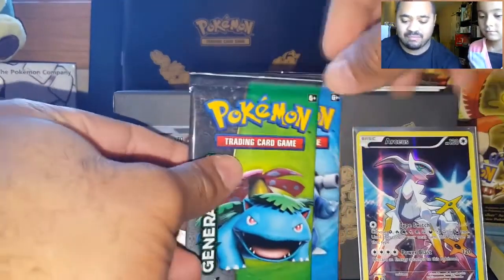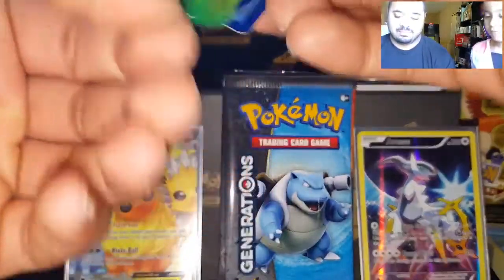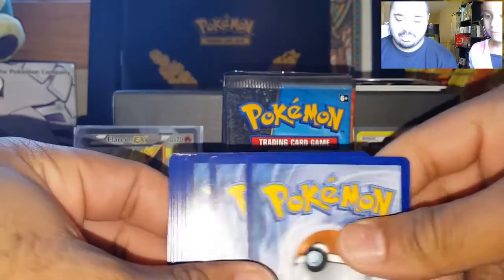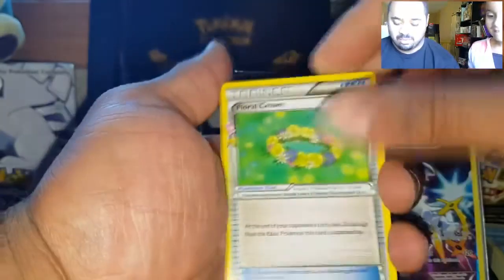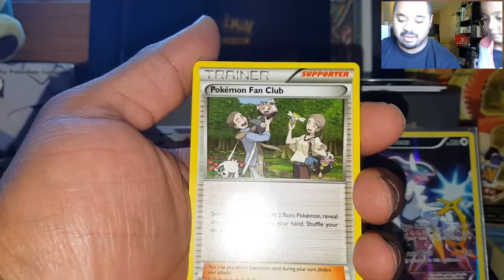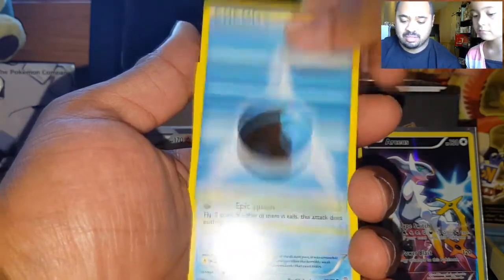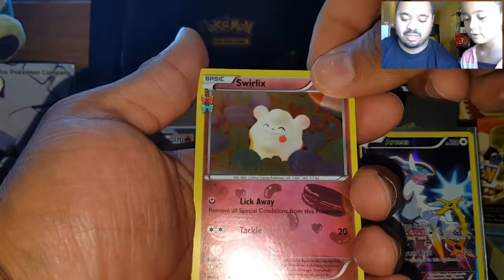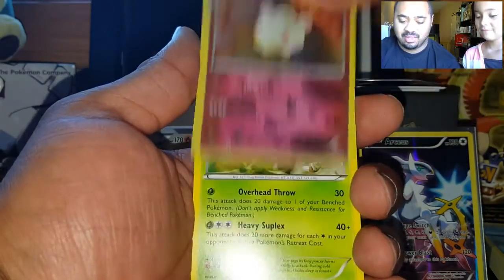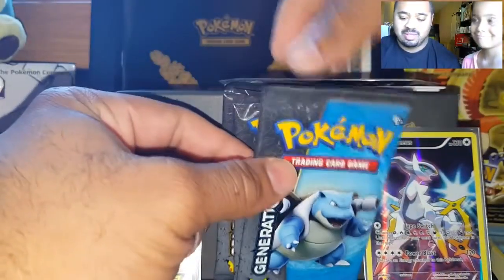We are more than halfway through — this is our sixth pack. We gotta come through with the goods in the next few. Three from the back, keeping it tight. Cards: Floral Crown, Pokemon Fan Club, Shauna, Diglett, Water Energy, Magikarp, Ponyta, Double Energy, Reverse Double Energy, Swirlix Radiant Collection, and a Pinsir. Come on — we need cards we haven't gotten yet.